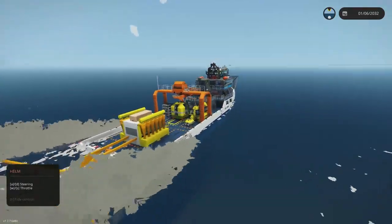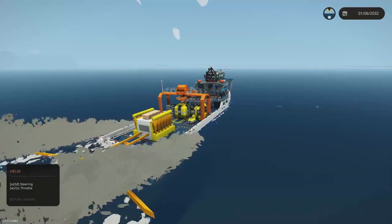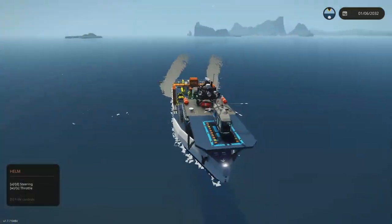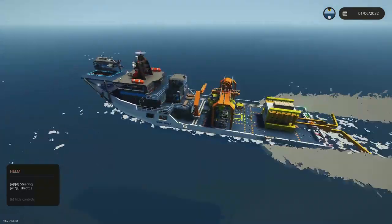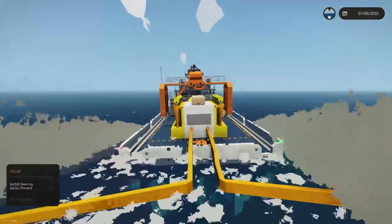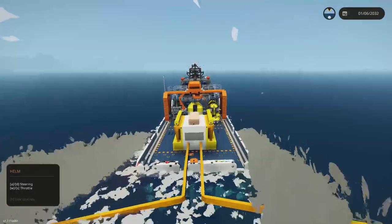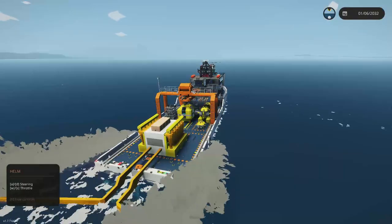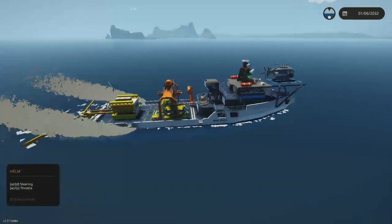We don't know exactly how that's going to look, but what I would guess is you're going to end up with a tank filling up with oil on your ship, which you then have to take back to shore, put into a tanker, and maybe go sell — or maybe there's going to be something like a deposit for dirty spilled oil, almost like a landfill that refines these types of chemicals.